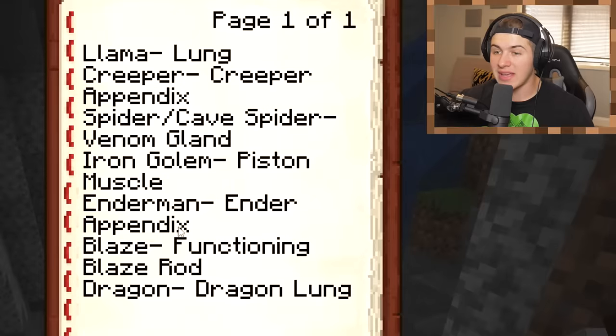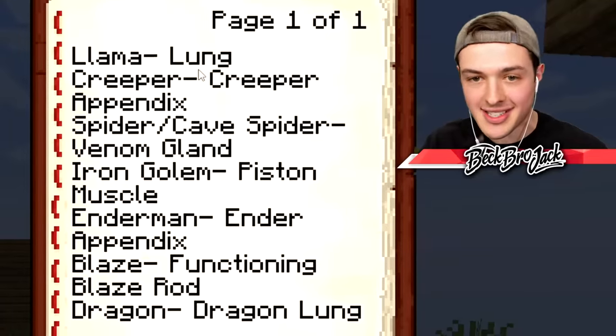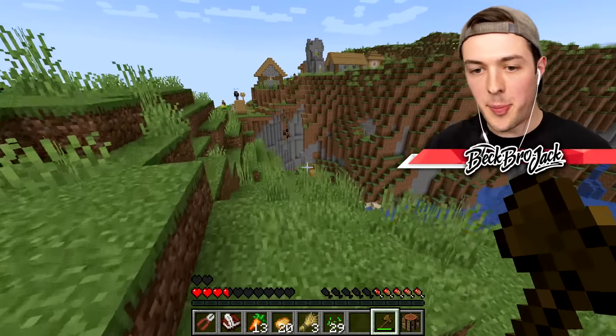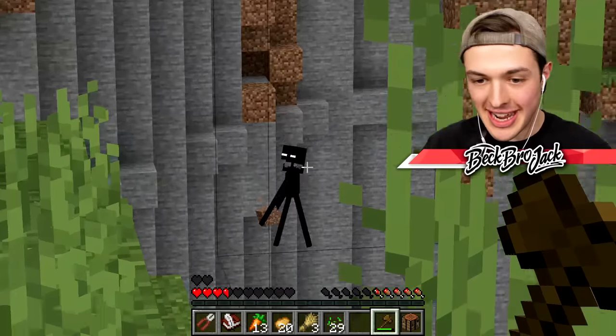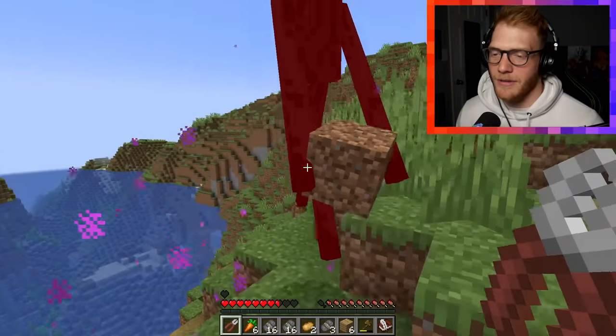I see a creeper! Oh my gosh, I see an enderman too. We can get the ender appendix and then we can get the creeper's appendix. I think I should go for the llama or the creeper next. I started looking for a llama, but guys, check it out — there is an enderman right over there and I accidentally looked at it. Oh gosh. Hold on, I need to build up.